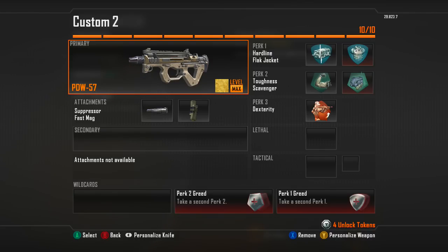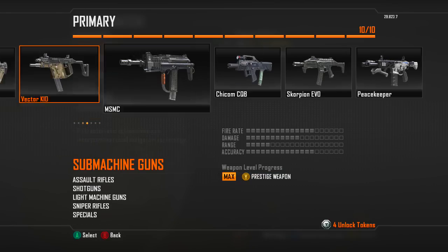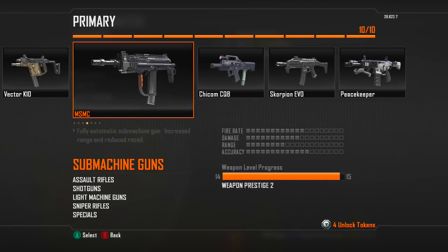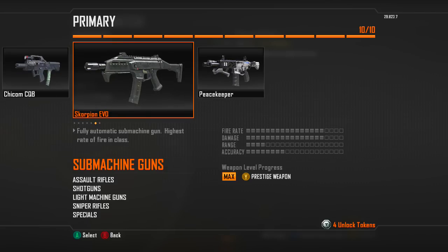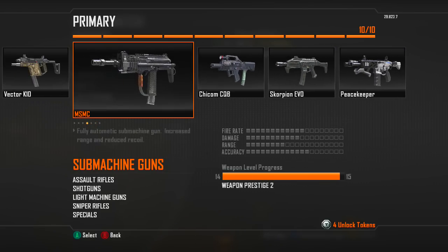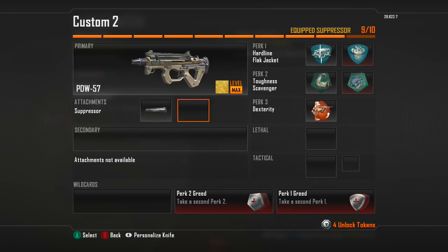Hey, what's up everybody, it is Fat Marksman here. Today I bring you guys a second SMG review video for Black Ops 2, so today we have the PDW-57. Out of eight SMGs, you don't have to get this one gold — all I have to do is get the Scorpion gold and I get diamond camo on everything. Pretty beast looking camo indeed.